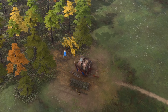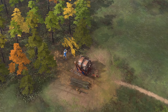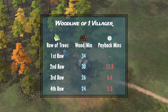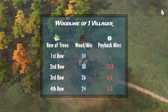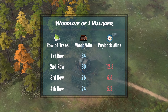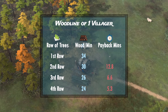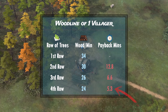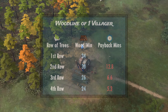Let's start with 1 villager and no economic upgrades. Although you'll rarely have 1 villager chopping wood alone, it gives us a good baseline. 1 villager collects roughly 34 wood per minute for the first row, dropping to 30 for the second row, 26 for the third row, and 24 for the fourth row. There's a sharp decline at the third row — about 25% drop. That said, refreshing the lumber camp for only 1 villager is one of the worst things you can do, as the marginal drop barely means anything. Even by the fourth row, it'll take more than 5 minutes to pay back the cost and time for the new lumber camp.